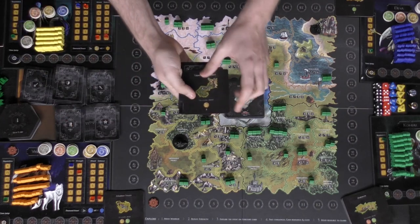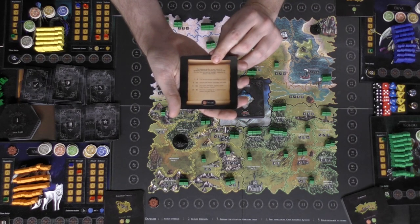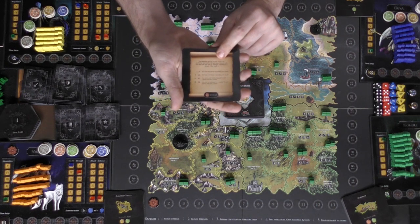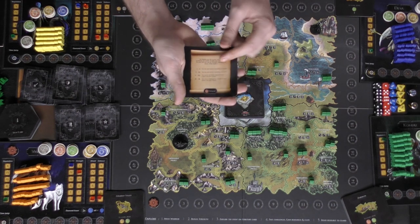You flip this over and read it — this one says 'The heavens rain fire on you. Face it by sacrificing one health, or take your chances with the silver die and add up your strength, reputation, and attack to see what the result is.' So you can choose to roll the die.